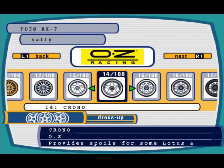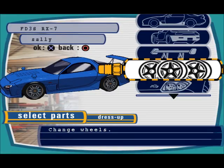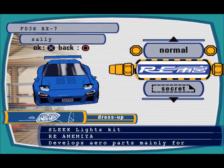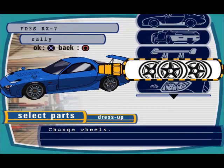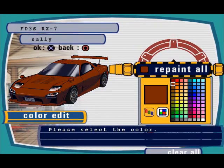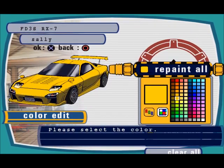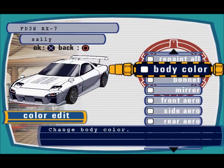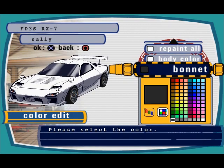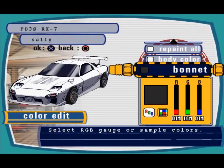I'll go for an all-black multi-spoke OZ Racing wheel. That's the closest thing I can get. They have the pop-up lights too — nice! Even though the car looks a little unproportional, it's a cool concept. We're going to change the color — not poo brown, I have a bit of respect for RX7s. Let's try yellow... actually let's go panda colors because I like it.